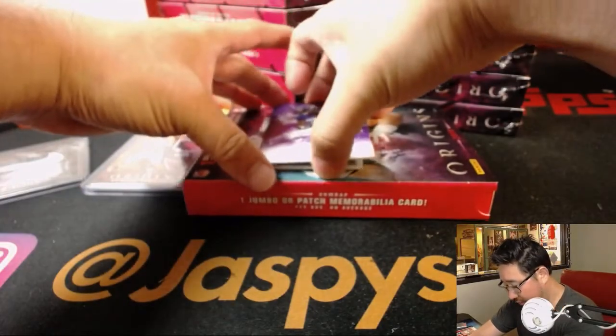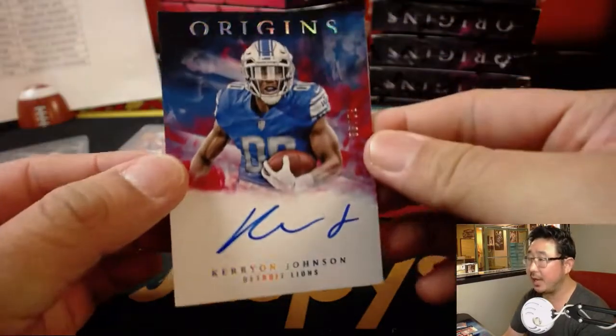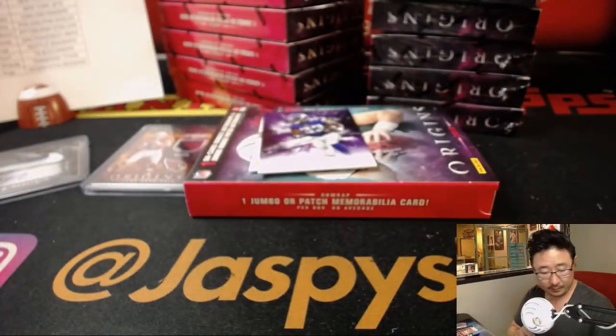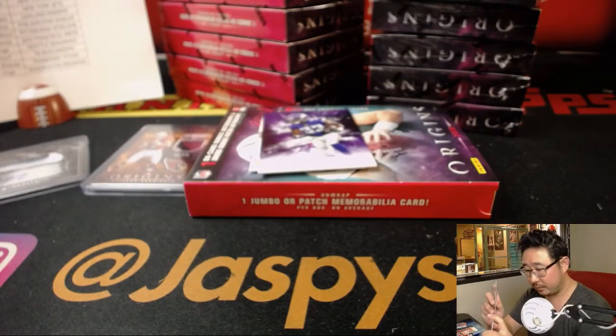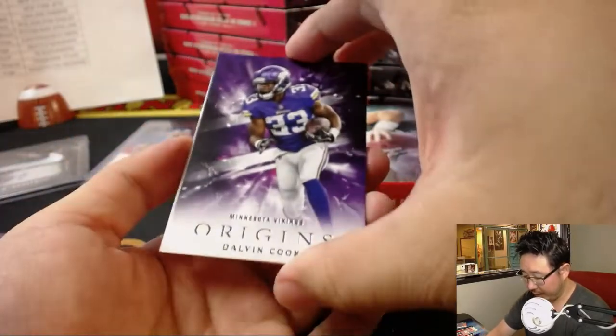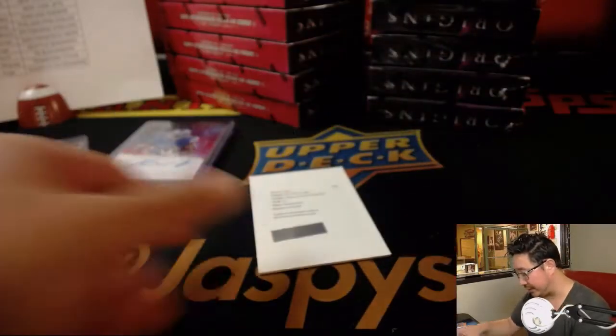I think this was a redemption on the bottom. So the on-card auto is Carry On My Wayward Son, 72 out of 99 for EA. And the redemption behind Dalvin Cook is Rashad Penny — rookie jumbo patch autograph for the Seahawks.